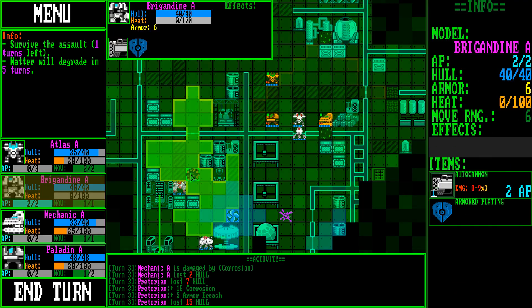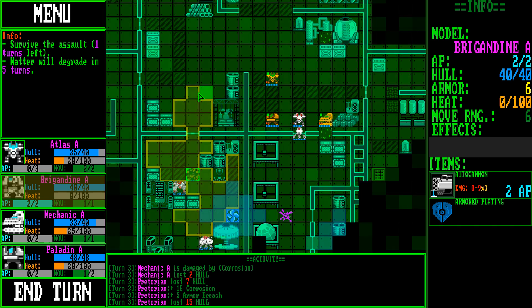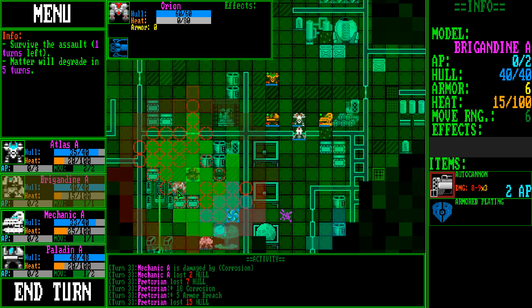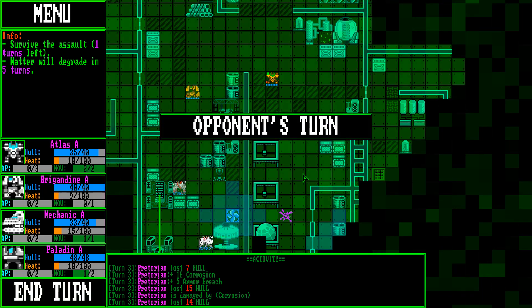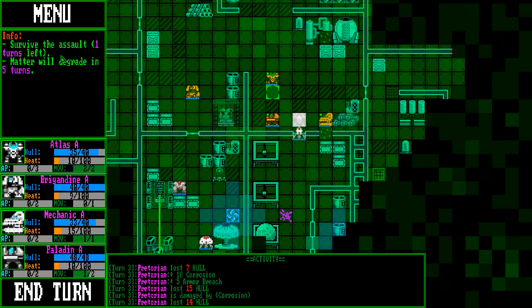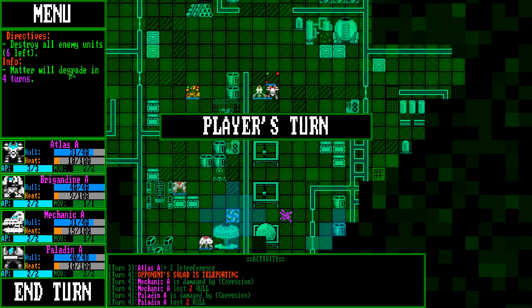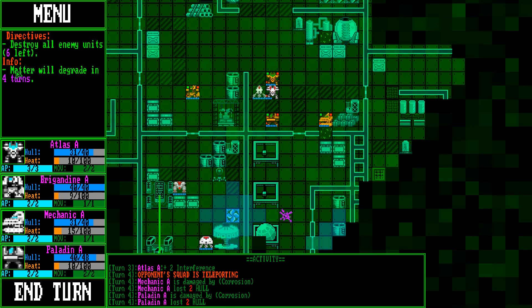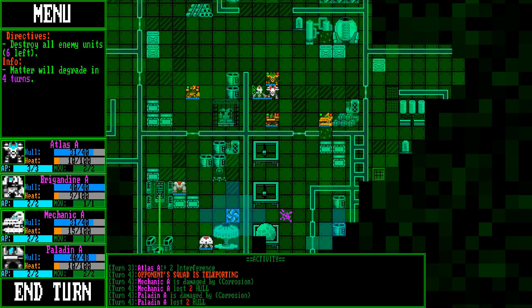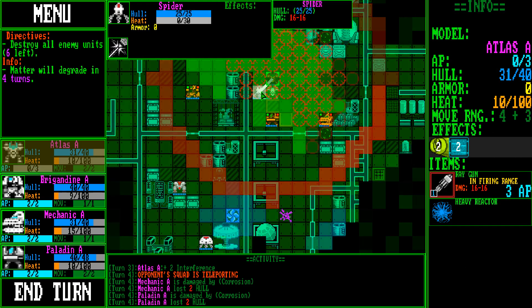You're way over here by yourself and you have an altercated now — I didn't buy that thing today, it's too expensive. Blast him. I just want one turn left. Matter will degrade in four turns — I don't know what that means. We have six turns to destroy all the units. Orion is still burning away — get rid of the spider.